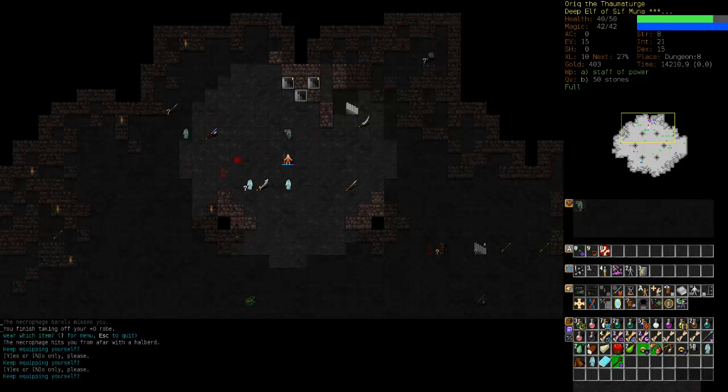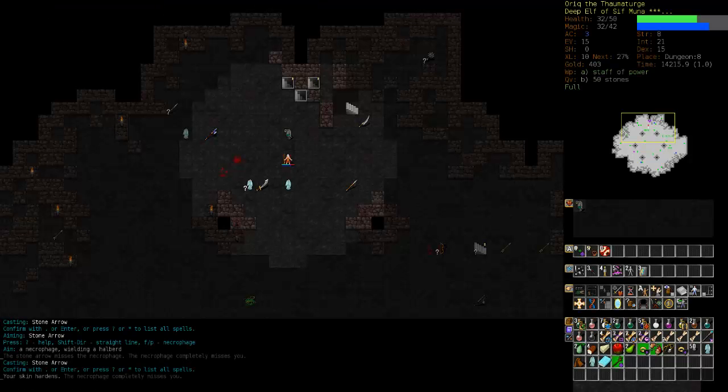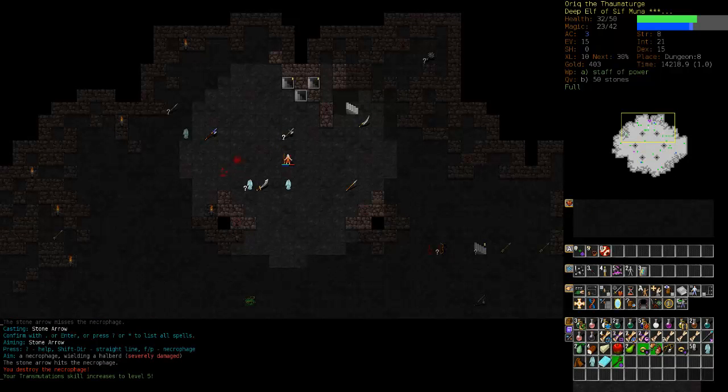There's an enemy. We're going to abandon the robe swap and stone arrow him to death — if we can hit him. Oh, he's hitting us with a halberd. We have absolutely no armor class right now, so we're going to put stone skin on and hopefully finish him off. There we go.